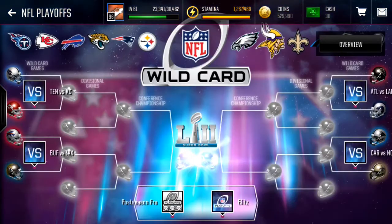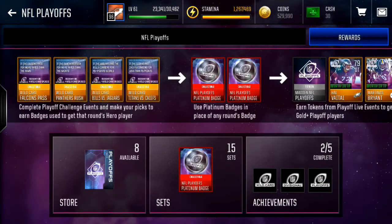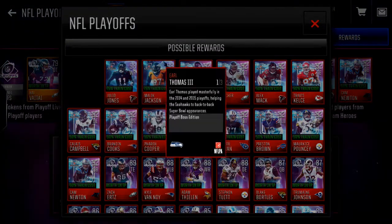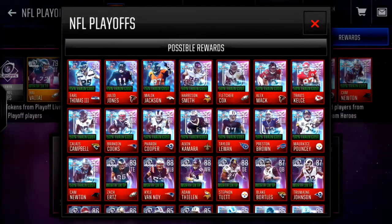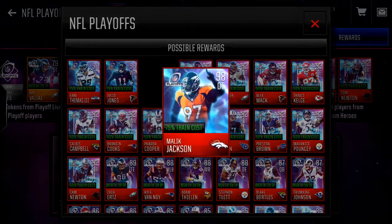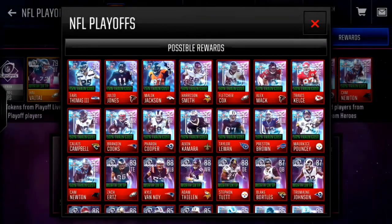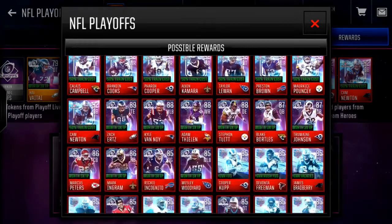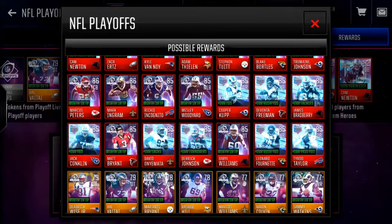There's a bunch of live events that you can do that can get you a bunch of badges. If you finish all those 12 team hero sets, you get a choice of a 98 overall player. I would probably pick Malik Jackson because he has three less speed than a safety as a D-tackle. Here are all the players.